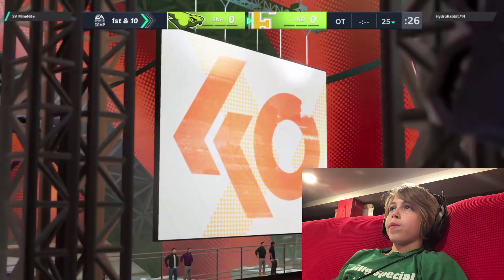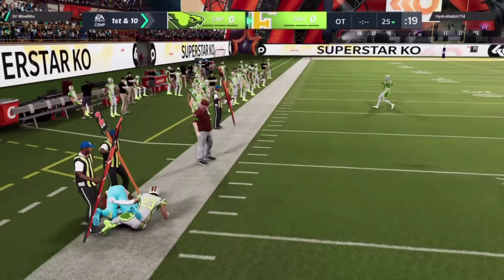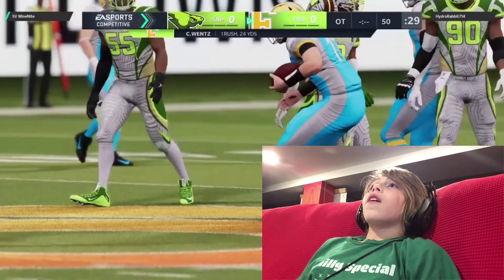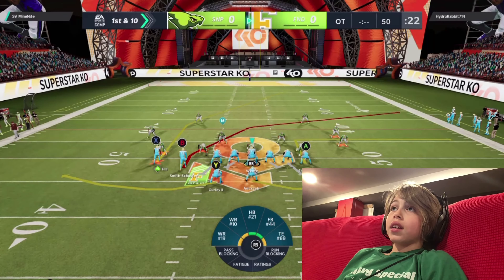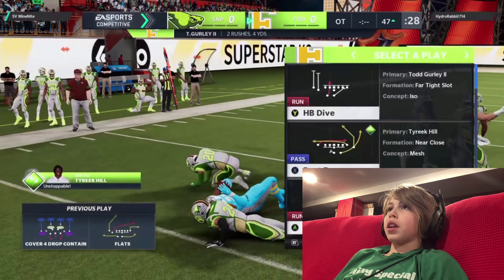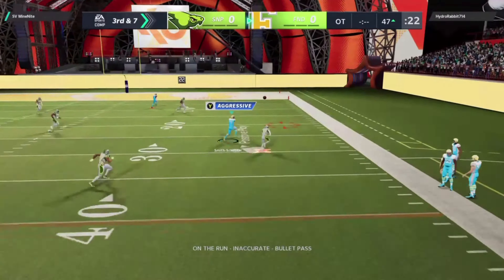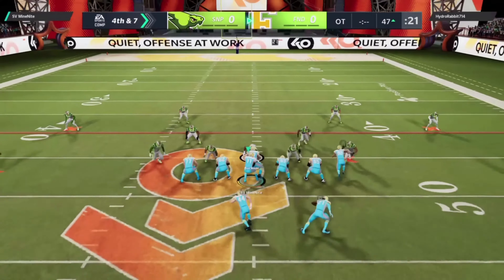We're going to get the ball first again, starting out with Flats just like last time. He has his X-Factor corner over where I'd throw the post route, so I'm going to take the screen — only got one yard. I'm just gonna scramble. This is going to make me sound stupid, but I sort of forget how to slide; I keep doing it wrong. He ends up tackling me, only three yards. Next play we didn't even get anything.